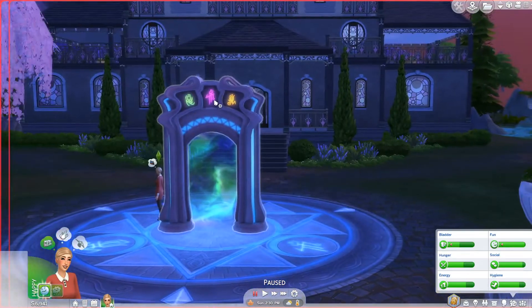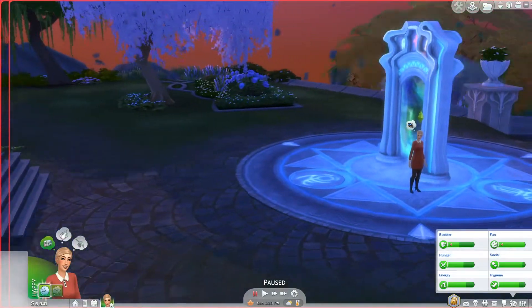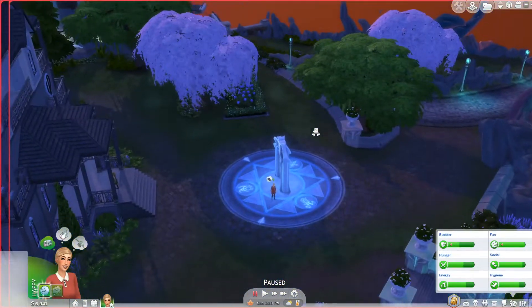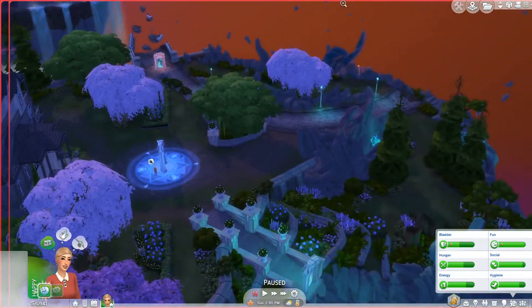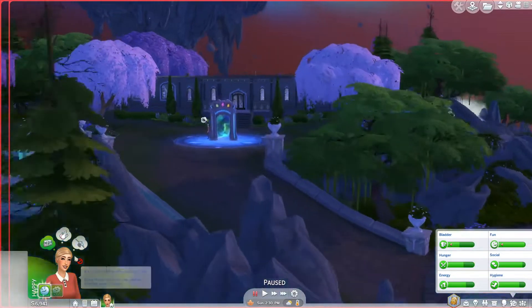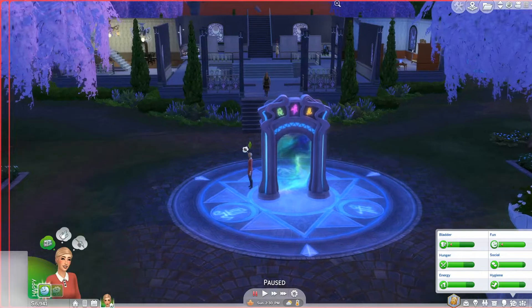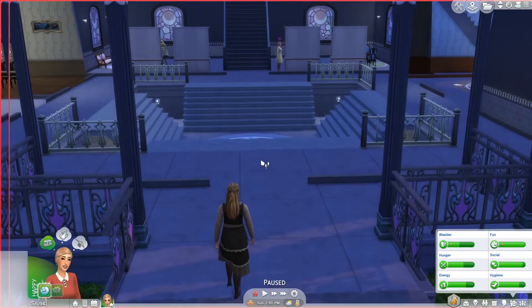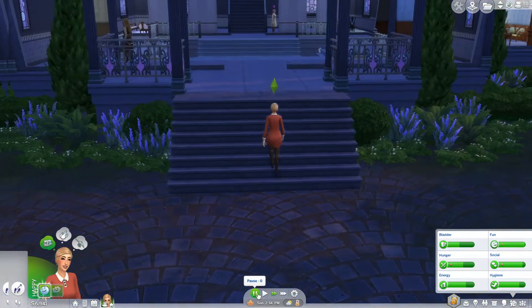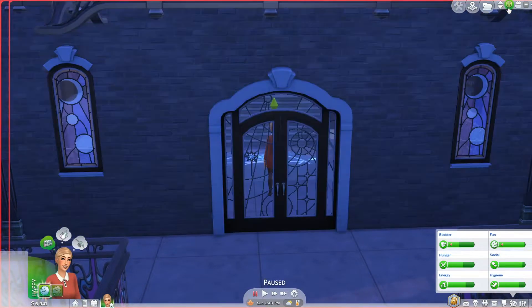She sees someone traveling into the big building in front of her and doesn't really see anywhere else she can go. It seems like all the bridges are collapsing to the other islands, so that seems like the best place to start. She can hardly believe this can be real — she has to be dreaming, right? We're going to come into this building, which is the House of the Three Sages.